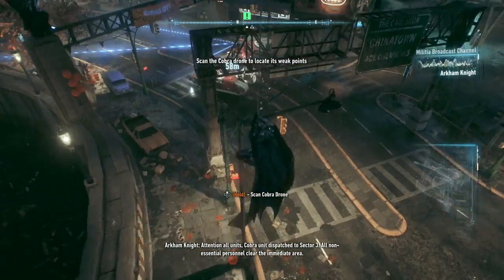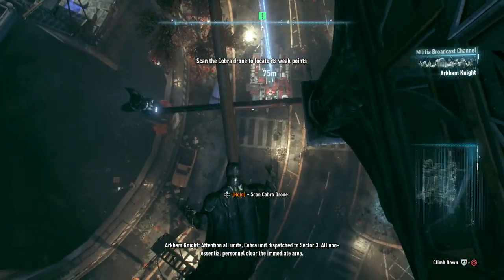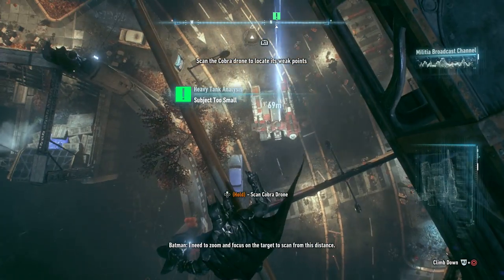Attention all units! Copy, pre-unit dispatch to Sector 3. All non-essential personnel clear the immediate area. I need to zoom and focus on the target to scan from this distance.